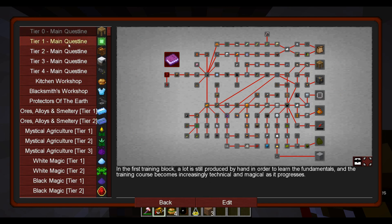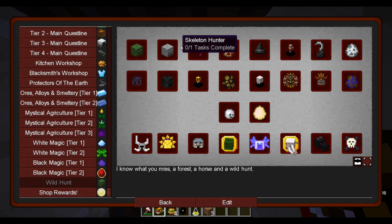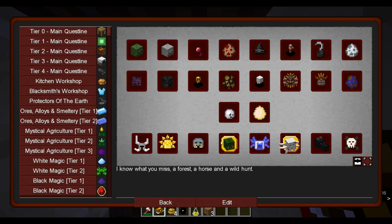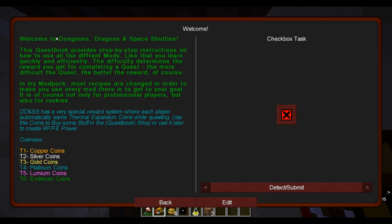The Wild Hunt tab here is just for killing mobs. Looks like there's Twilight Forest mobs and others I'm not quite sure of. Kill mobs, get rewards. It looks like to get started we'll read through the quest book. I'll do the reading off camera so you don't have to watch me read.